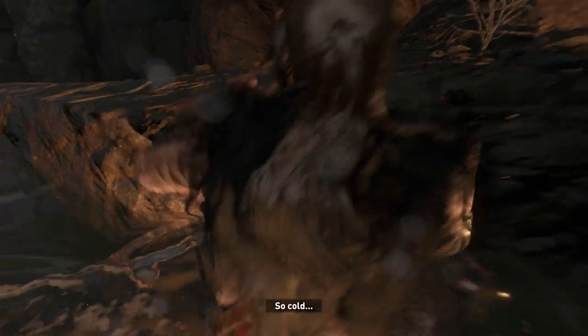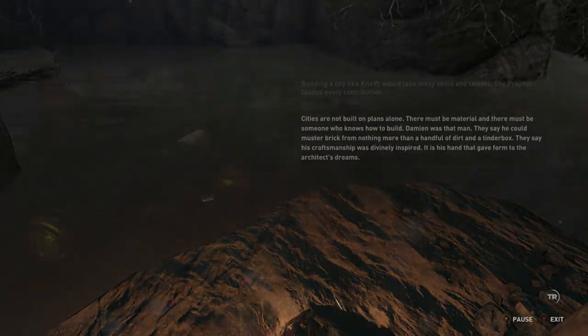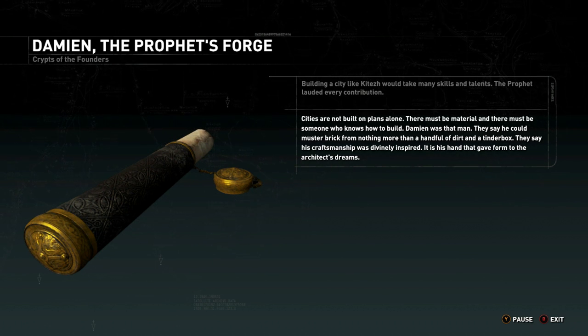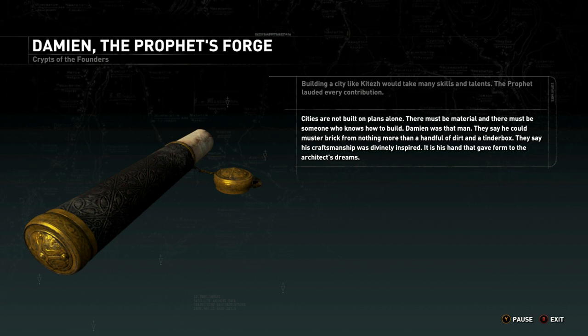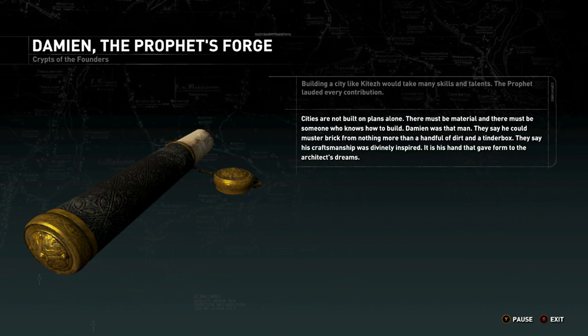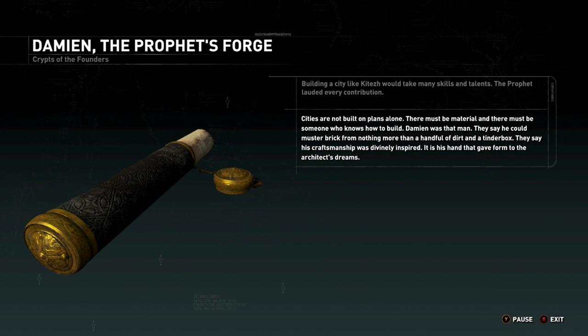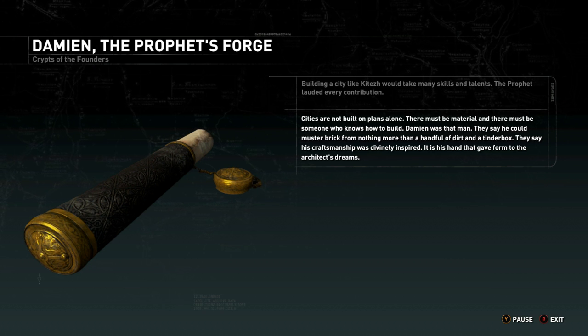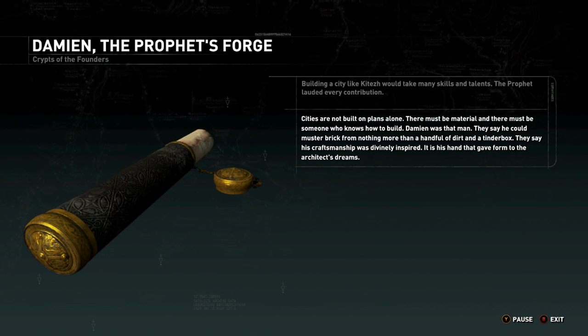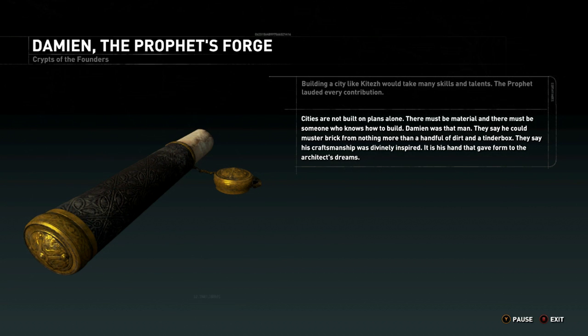Level three Greek, so that's always good. There must be material and there must be someone who knows how to build — Damien was that man. They say he could make brick from nothing more than a handful of dirt and a tinder box. They say his craftsmanship was divinely inspired. It is his hand that gave form to the architect's dreams.